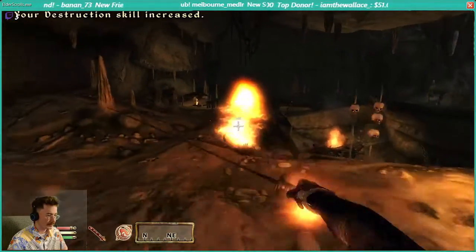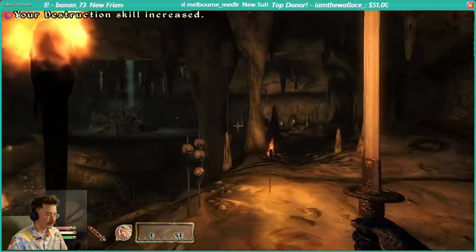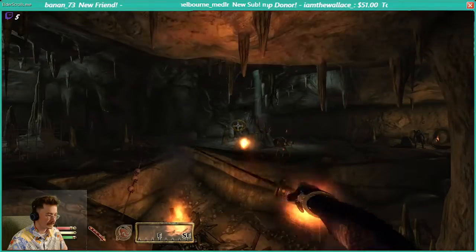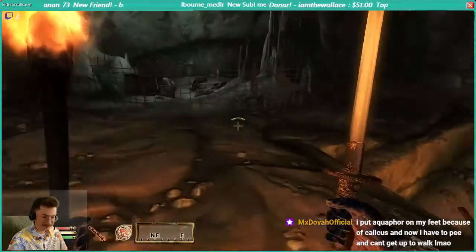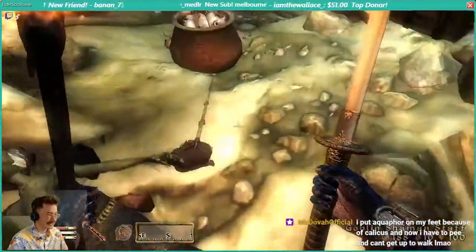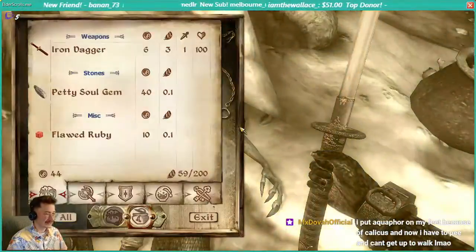I love the sound effects for the destruction skill. Look at him. This Aquaphor on your feet... can't stand up to walk. Oh, that's the worst fright. Oh look — we'll take the goblin shaman's staff.